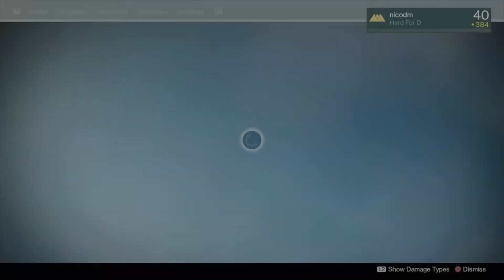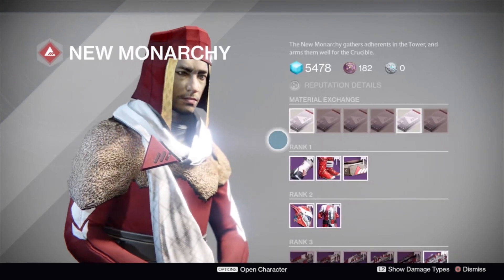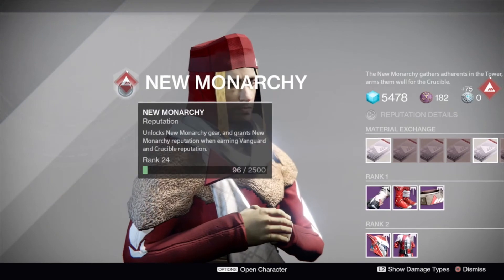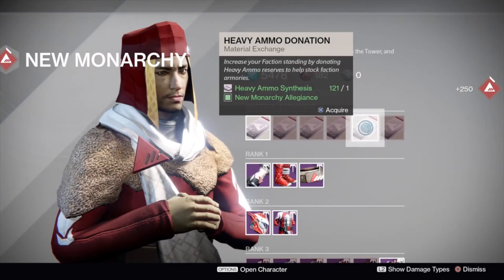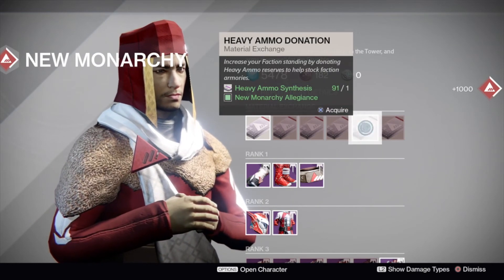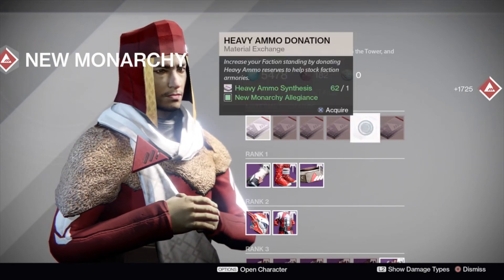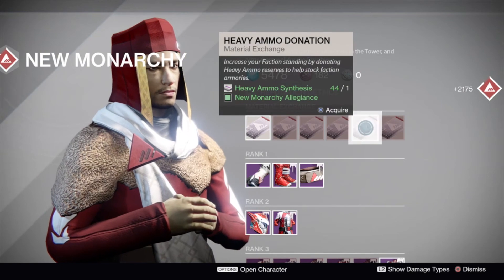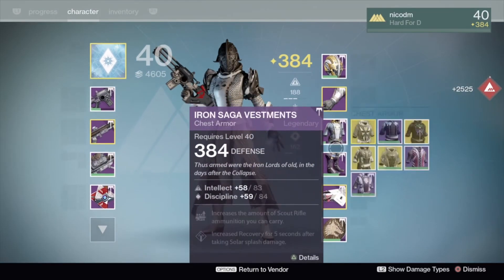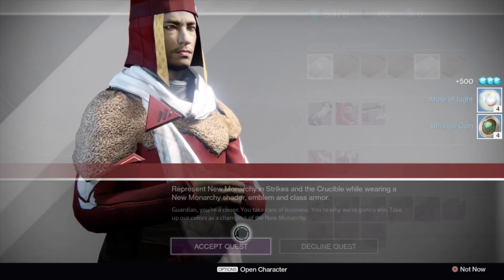We've got one more to go so let's go back in and finish this off. We have 131 heavy ammo synths left. As you can see we're ranked 24 now — when we give in the rest we should be given our exotic Warlock Bond quest, which will be to kill enemies in the Crucible and win 10 games, and kill enemies in strikes and complete 10 strikes. And here it is — let's take a package and there is our quest.